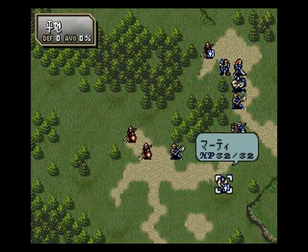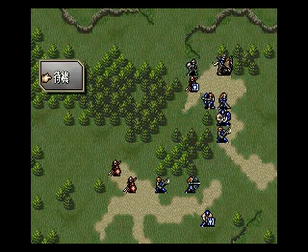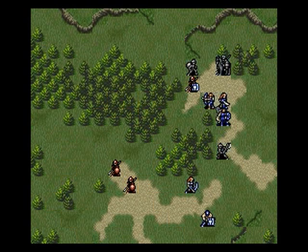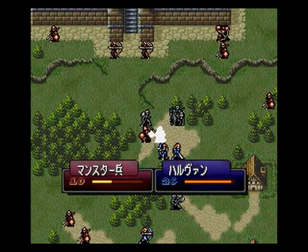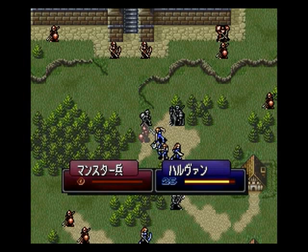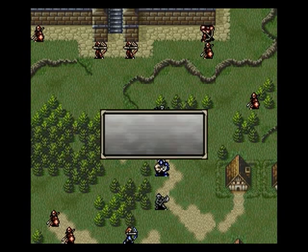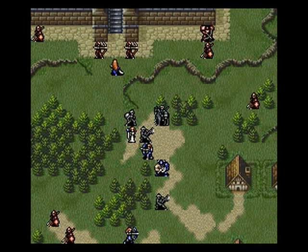One of the first things we did in this map was bring Safi all the way to the front of our group. It's not often that putting a completely defenseless unit on the front lines is strategically sound, but that's exactly what we did. This caused one of the enemy soldiers to be enticed by Safi's feminine form and try to claim her as his own. But Halvan saw this and was a bit enraged because he is a gentleman, and he walked up and gave him a good smacking across the face with an axe.